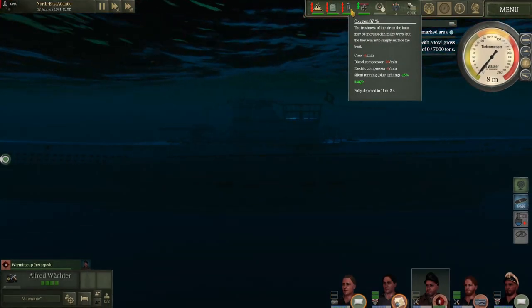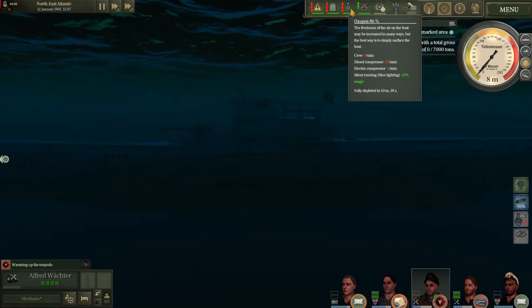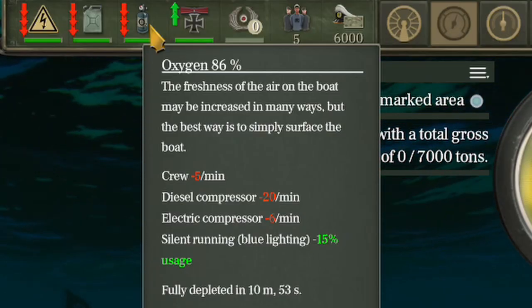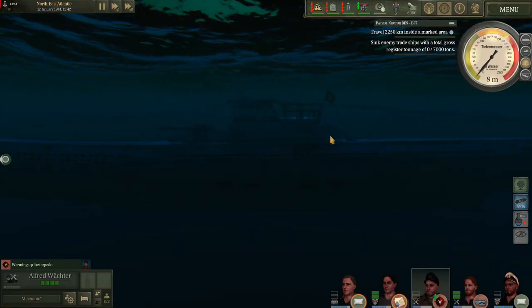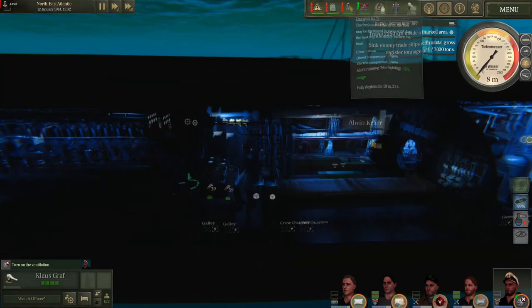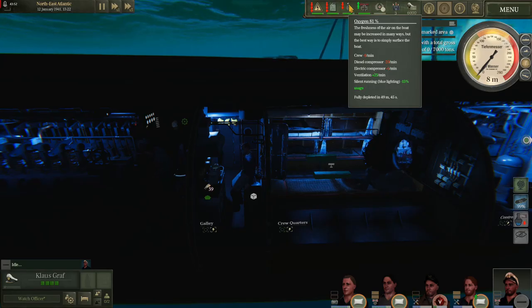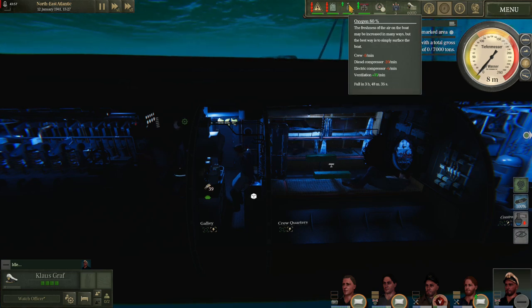In this scenario I have both compressors running but we are underwater, so we are burning through our oxygen very quickly as the crew, diesel compressor, and electric compressor will all be burning oxygen. To mitigate this we're going to want to turn on the ventilators. As you see here the ventilation begins increasing their oxygen per minute. The ventilators do not require potassium absorbers to run — they are simply pushing the air around in the boat.